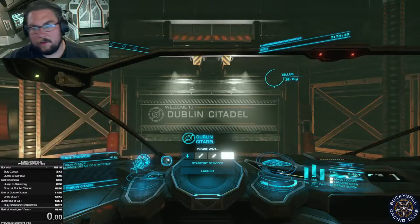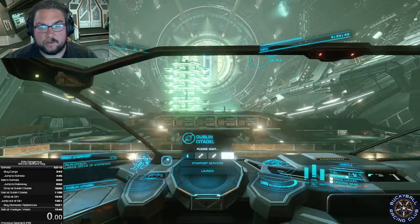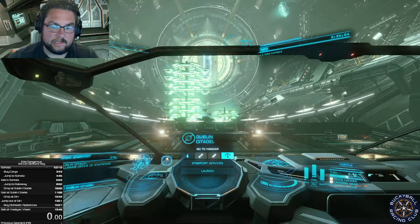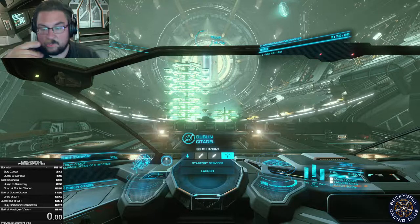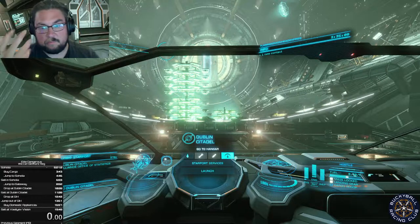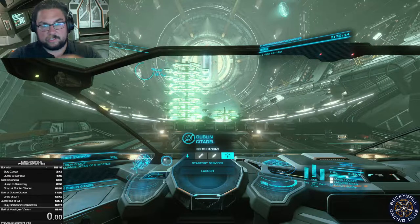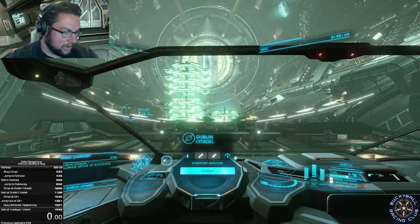I'm going to try and do a race run and explain what buckyball racing is while I do that. It's an old racing club in Elite Dangerous, and the thing you need to know about Elite Dangerous is that there are three different types of flying. There's normal space, which is just flying around in a ship. There is supercruise, which is faster than light travel between planets within a star system. And there's hyperjumping, which is jumping from one star system to another star system. And buckyballing, unlike many other types of racing, involves all of these.